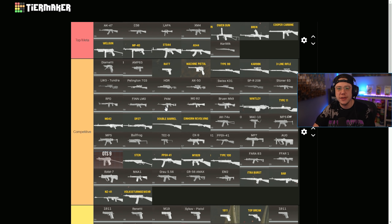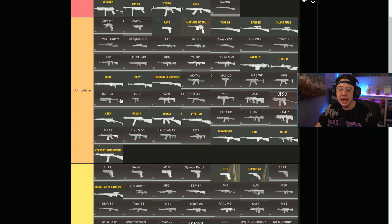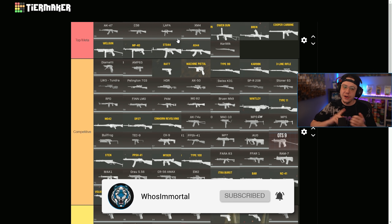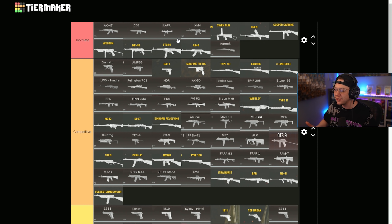That's gonna wrap things up for today — those are the Season 2 meta weapons. Anything in competitive is definitely solid, and anything in top meta is obviously very, very good. If you enjoyed the video or if it helped you out, let me know by dropping a like. Every single day I got you covered with all things going on in COD — news, updates, loadouts, tips — you'll find it all right here. Feel free to subscribe with your notifications turned on. Thank you so much for tuning in. Until next time, take it easy, have an awesome rest of your day — catch you guys later, peace out.